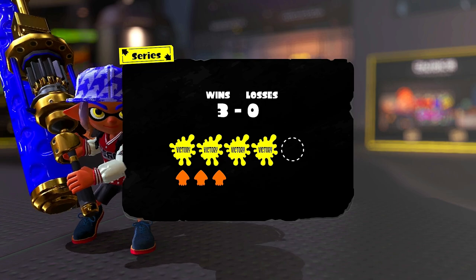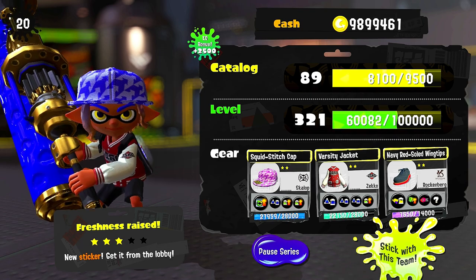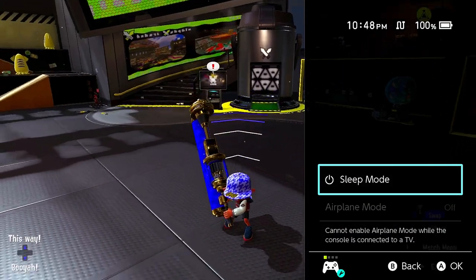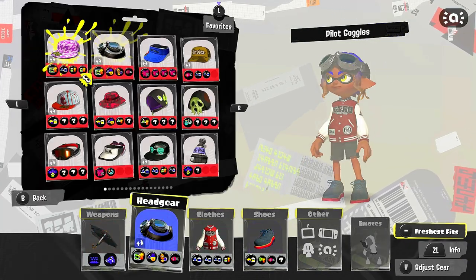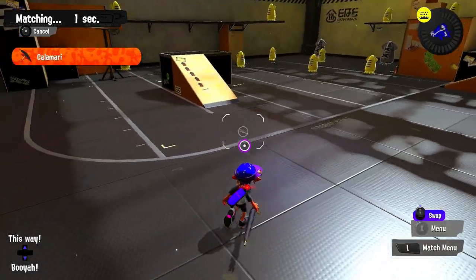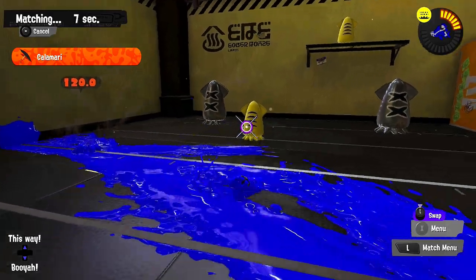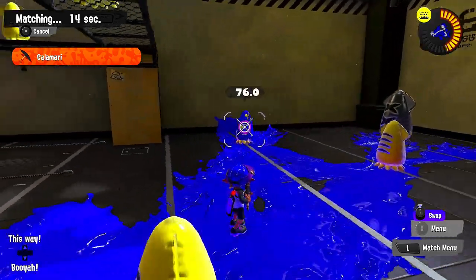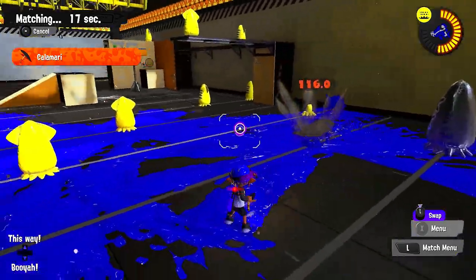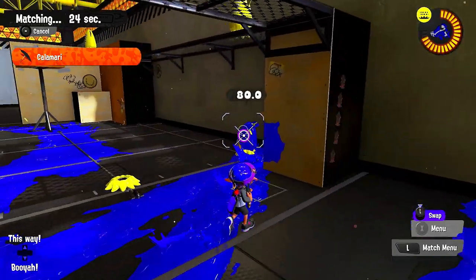The last dualie I want to talk about is the Dowser Dualies. The one buff I really want is for the roll to come out faster and for the shot to also come out faster when you roll. I think this weapon could be one of the coolest glass cannon weapons — that single roll matters so much because if you miss you're dead, but if you're in the right position that roll becomes incredibly lethal.